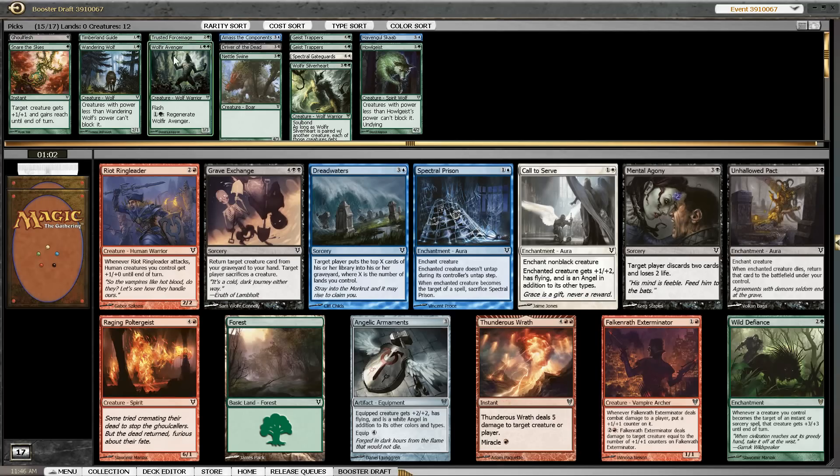We still need the 3-drops as well, so we are getting something very valuable out of that pack. Now this pack is unexciting — Spectral Prison, Grave Exchange, Riot Ringleader, which is very good in the red decks that make use of it, but otherwise they aren't really interesting. So I think we are either going to take Thunderous Wrath or the Exterminator.